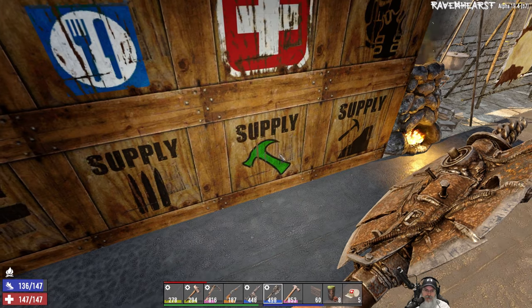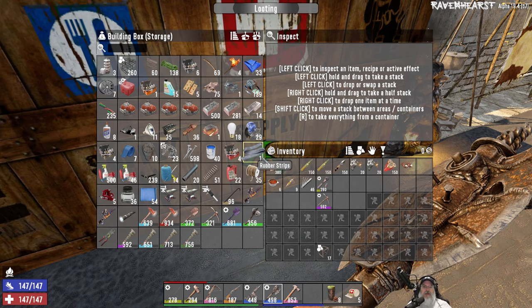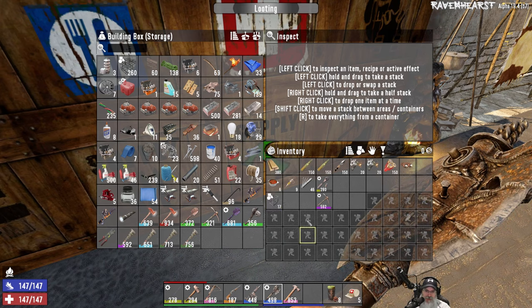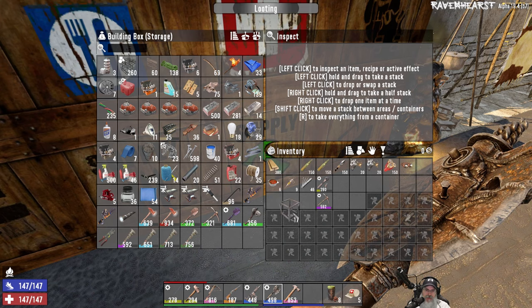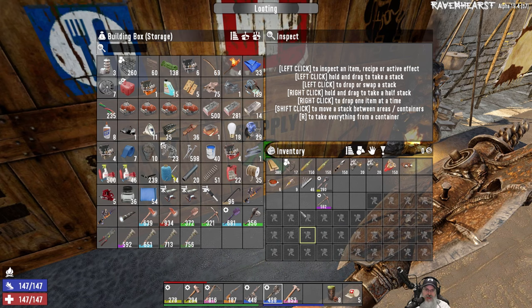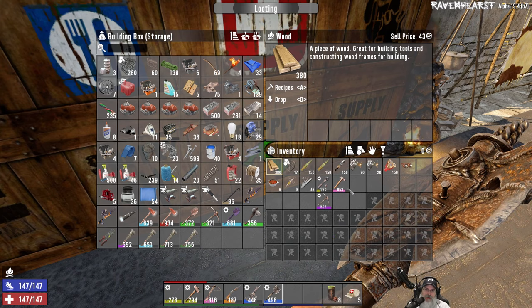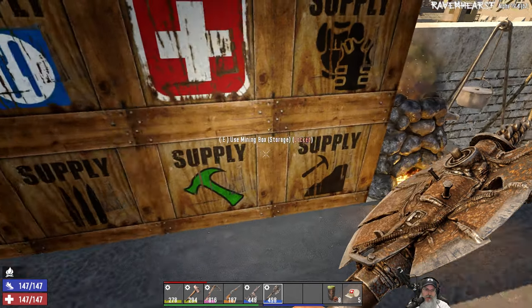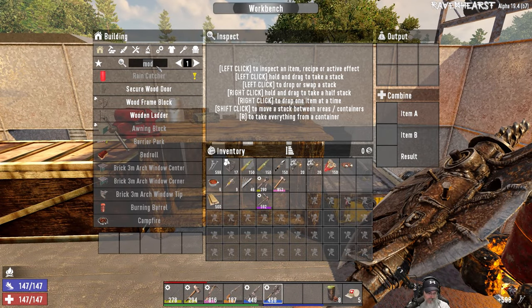Yeah, I think it's time to retire the barricades. The other good thing about that is I can just start breaking them off the boxes instead of ripping them off - that'll save some time with looting. It is going to take up one more slot because these will take the place of the barricades, but we also are going to have to carry the hammer with us too. So I'm going to grab a full stack of wood and nails and we're going to make a ton of frames.